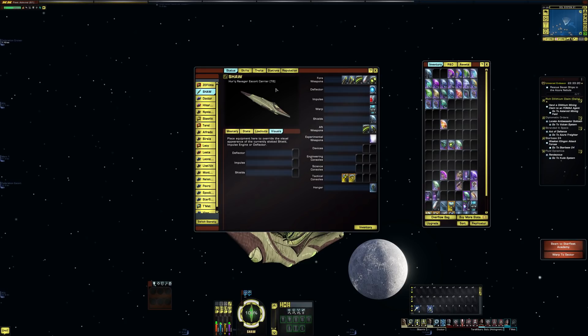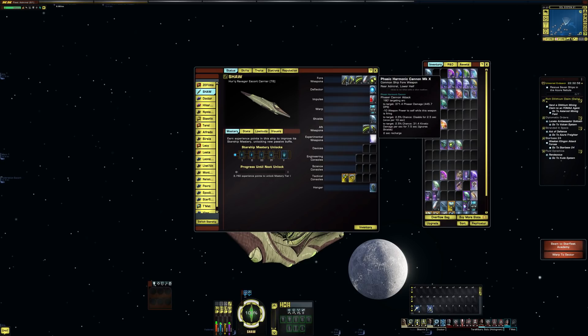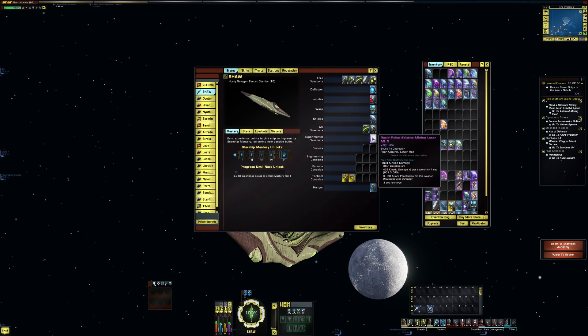In the previous video we looked at the science ship, so really quick I'm going to be going through the specs, the mastery, and the consoles, because there was a little bit of confusion in the last video that I need to square away. First off, it is a tier 6 ship, it is a 5-2, and it also has an experimental weapon slot.